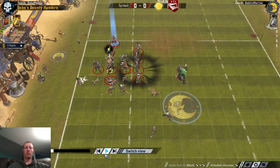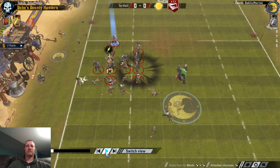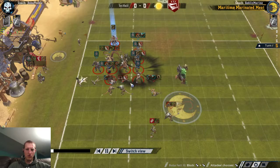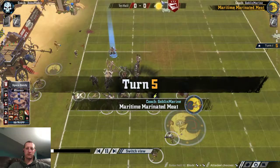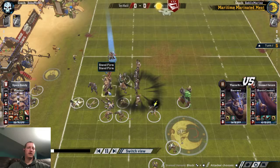That said, I might like the Claw Troll more if I'd had the chance to use mine. The last time I had a Claw Troll, he died immediately after leveling. So I'd like to see a little bit of push through here. What I go for here is a push play, but I forget that Space Dandy has Stand Firm, so it doesn't work. Pow. Push into him. Push into Space Dandy. Nothing. That was a mistake.